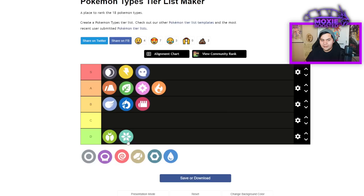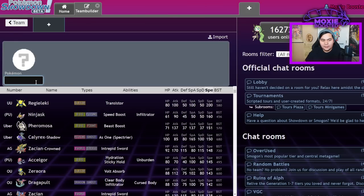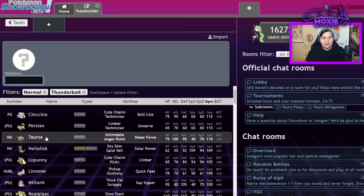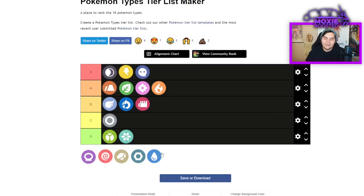Normal is going to be a C for me. It has that Ghost immunity, and if you're already a Normal type you can tera into Normal again, but there are no real benefits. Defensively it's fine — not great. Most Normal types are actually the main beneficiaries of tera because they have insane coverage. Normal types with Thunderbolt — the list is basically one circle with all other Pokemon's move pools. Normal types will want to turn into other types most of the time.